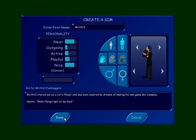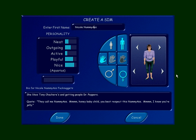It finally leads us to the women of the household. We'll start with Nicole — nummy-ass. She told me to call her that. She's very nice and playful. I am partial to her because she did paint something for me once and sent it to me. Her description: she likes Tony Satchery's and getting people Dr. Peppers — she loves to get people Dr. Peppers, makes her day. Her quote: 'Mmm, they call me nummy-ass. Honey baby child, you best respect this nummy-ass. Mmm, I know you're jelly.' Anyone who knows her will say that's exactly how she talks.